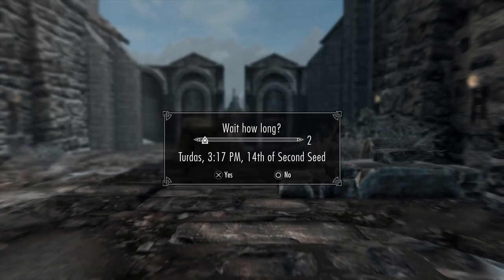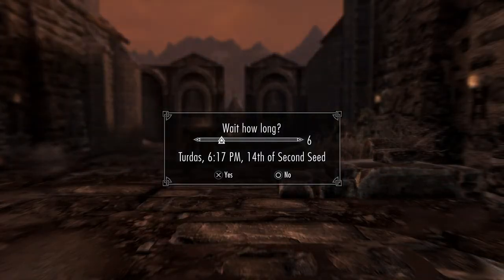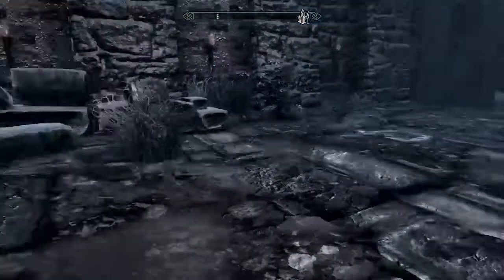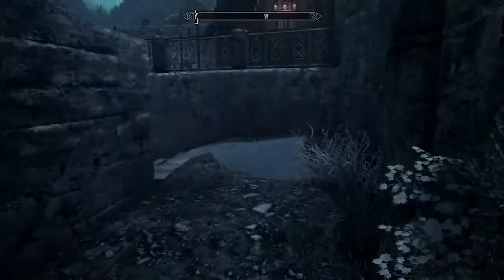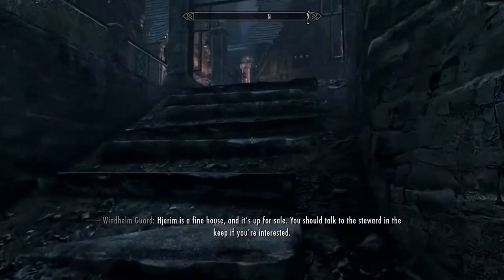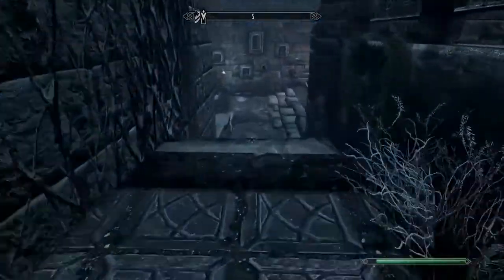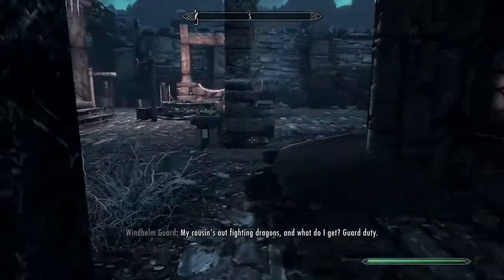Okay, now just to see if we can get it to trigger — let's wait until it's dark and we'll go snooping around again, because I could have sworn there's more to the quest than that. Hjerim is a fine house, you should talk to the steward. Really? That's it? There is no second part of the quest? I thought there was. My cousin's out fighting dragons.